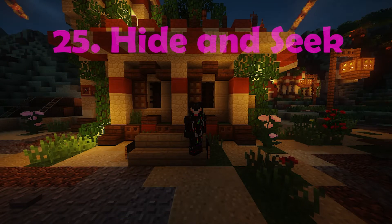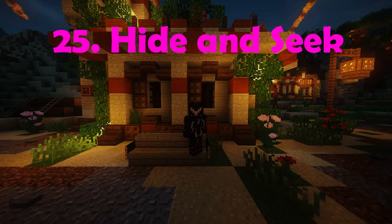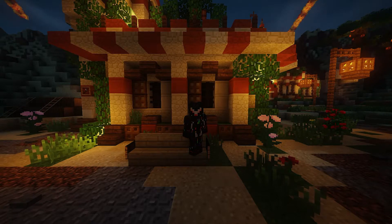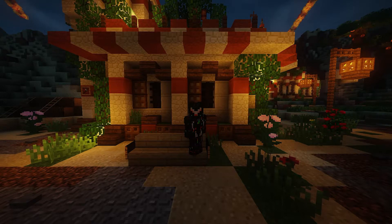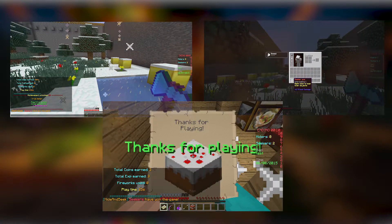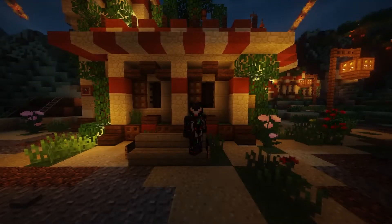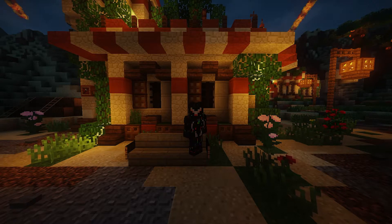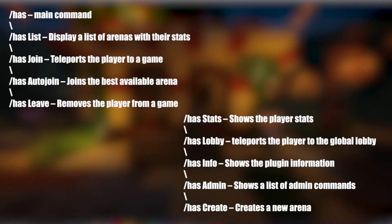On the 25th place we have Hide and Seek. Hide and Seek is a Minecraft plugin allowing you and your friends to play the popular mini game Hide and Seek, in which players are given a set amount of time to hide while one other player, which is the Seeker, has to try and find them. You can even disguise as blocks or mobs. This plugin allows you to customize every aspect of the game, from arenas, to coins, to spectating, to powerups and even ranks. Everything you need to set up a fun and enjoyable public or private hide and seek mini game is all included. Here are some useful commands included in this plugin.